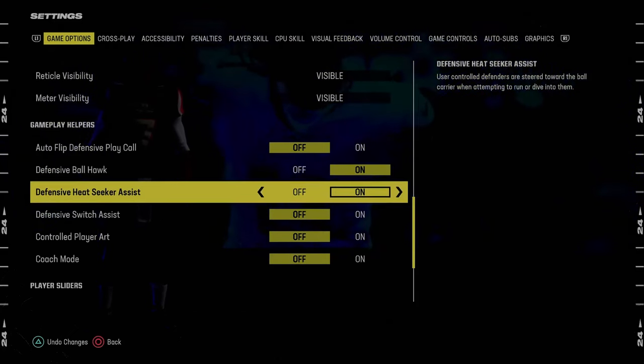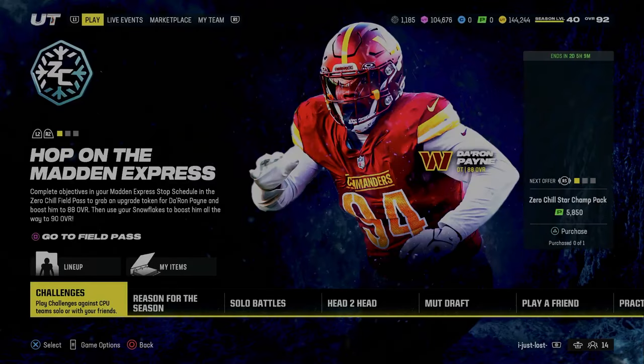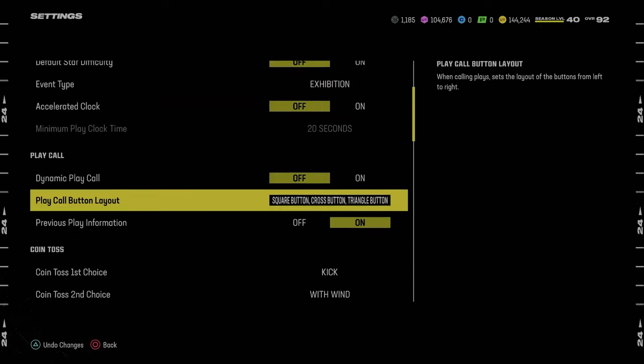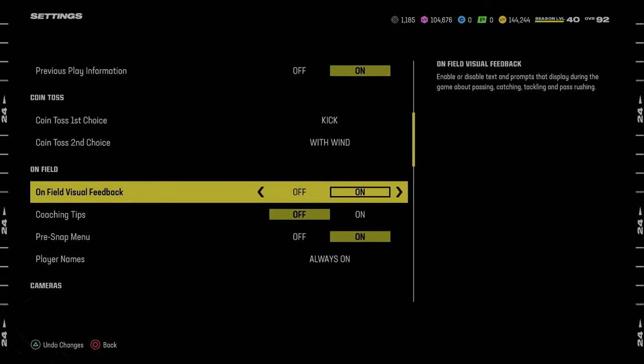Defensive ball hawk is set to on, defensive heat seekers assist is on, switch assist is off. That's the settings. If you're in regs, that's all you have to do. But if you're in MUT, you need to go into Ultimate Team and tab over to the settings menu. Make sure your settings transfer over — sometimes they don't.